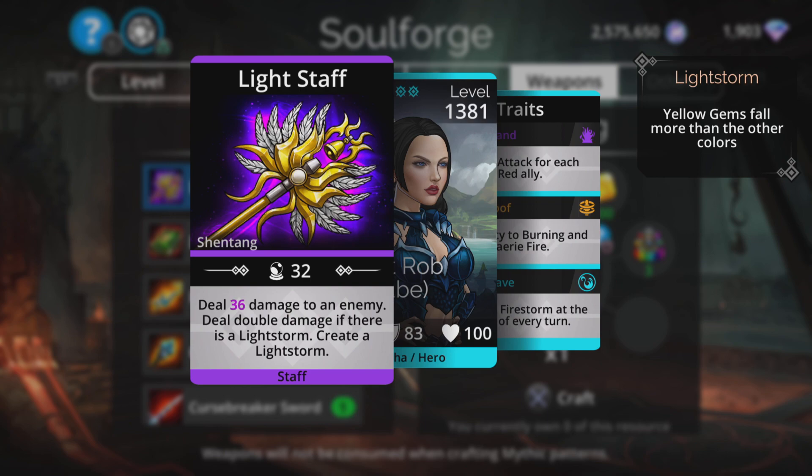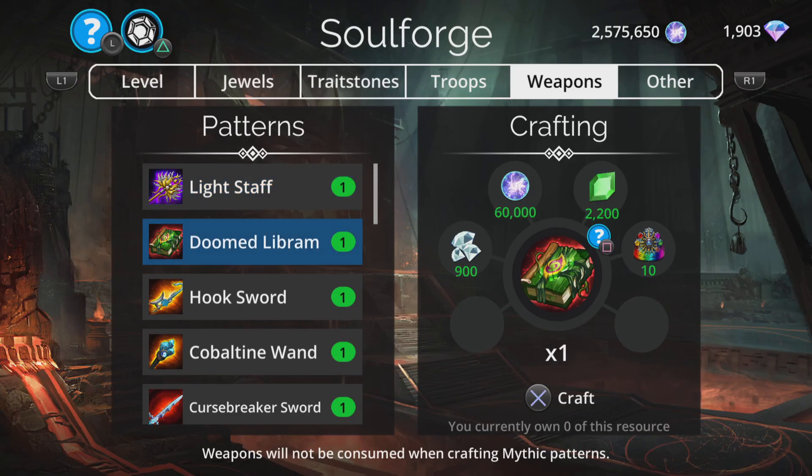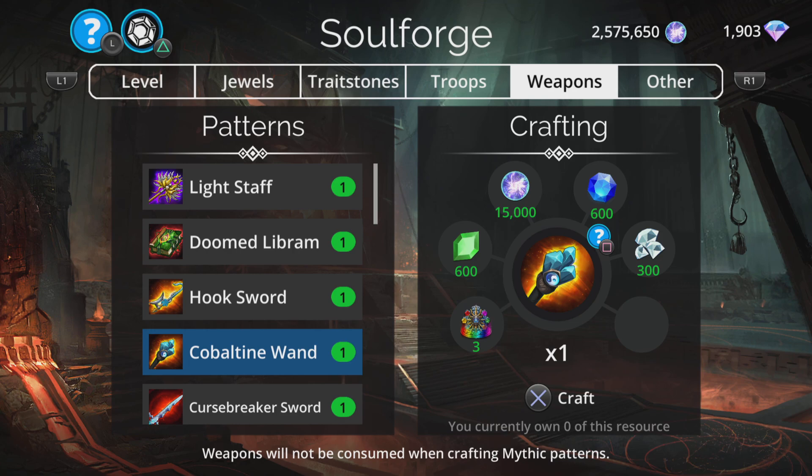Light Staff deals damage to an enemy and deals double damage if there's a Light Storm, then creates a Light Storm. Effective in a yellow team, but nothing fantastic either. So no great weapons there today — I quite fancy that Cobaltine Wand though, I should probably grab that later on.